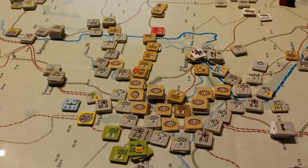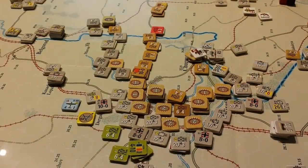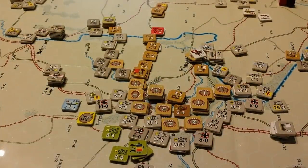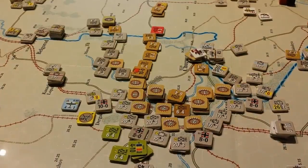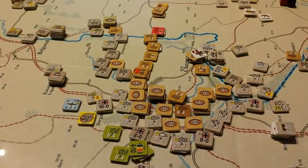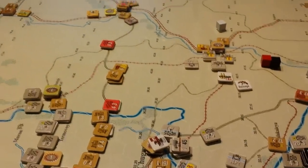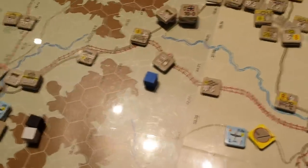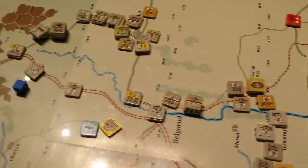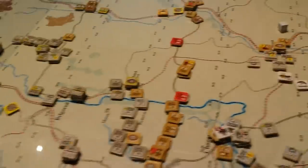The longer Kharkov stands for the Soviets, the better off they are, because it ties up an enormous amount of units. But the Germans are already planning on moving off in other directions — just as soon as they can tie this little knot here. They're going to start looking at the Oskol River, which is this line here, and seeing how much damage they can cause and still manage to stay in supply, as they race the railway conversion unit down towards Belgorod.